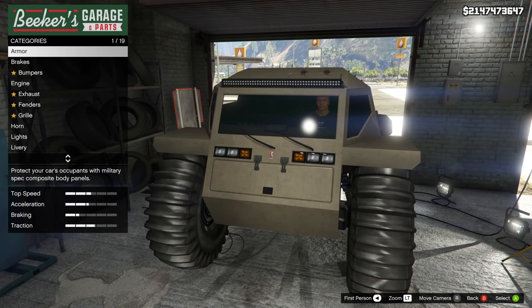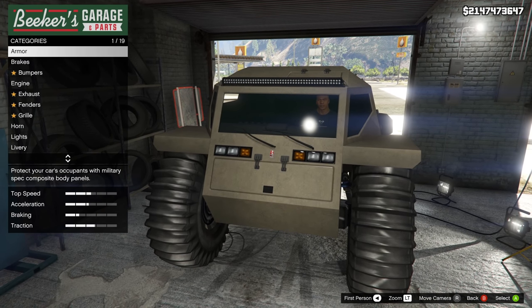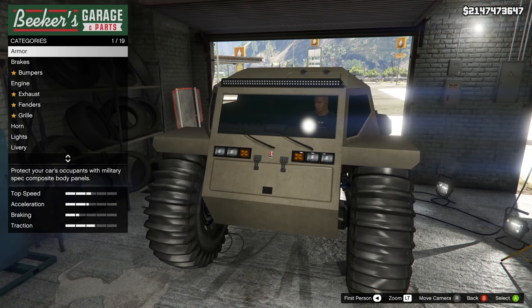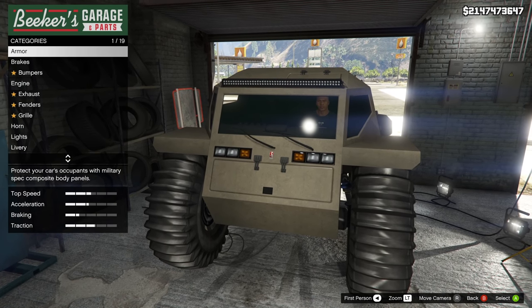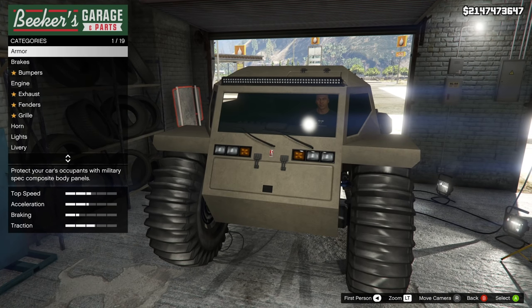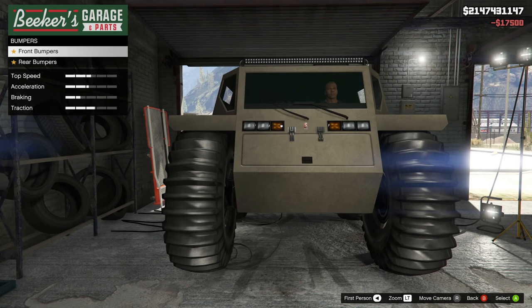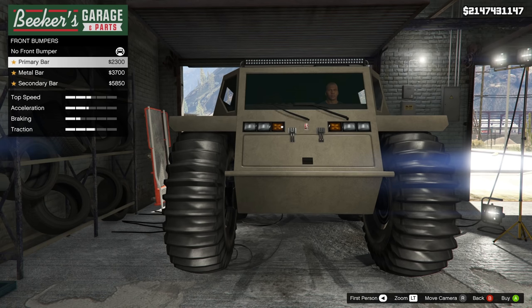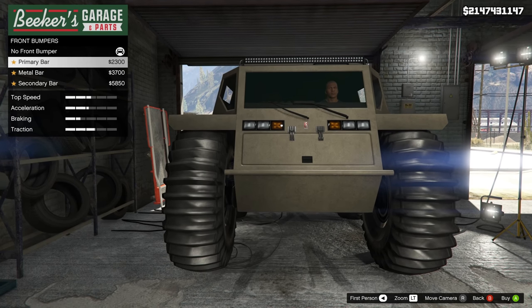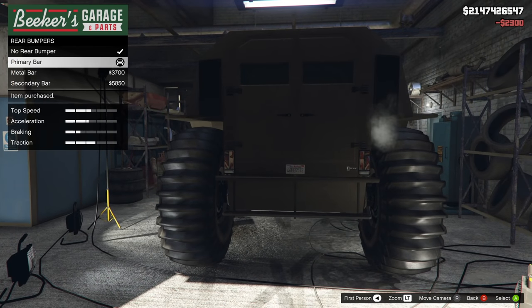You can get two people in the back and two in the front. So let's just get this in the LSC — I was actually shocked when I brought this into the Los Santos Custom Shop that it had 19 options of customization. I thought this tank, whatever it is, was going to have like three things we could upgrade. Not the case. You can start with bumpers, and there's three things you can do: a primary, metal, or secondary bar. You can also do the same thing on the rear bumper.